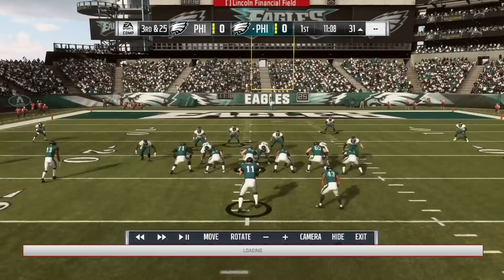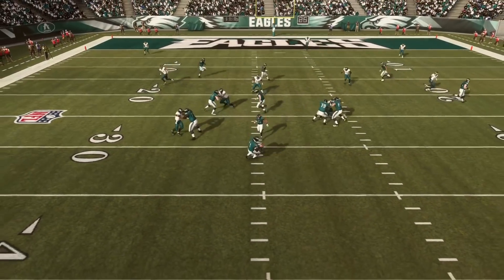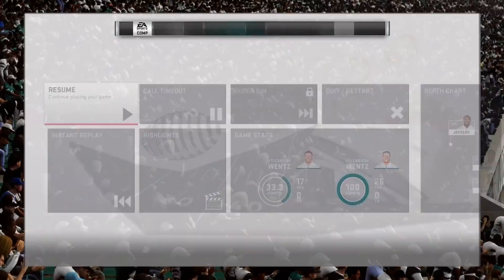If you have a fast linebacker, you can use the linebacker, but I like to use the safety because they're faster. They're going to come in faster than the linebacker will. If you have Shazier, more power to you. I don't have Shazier, so I use Sean Taylor, Champ Bailey, fast guys — Jalen Ramsey.